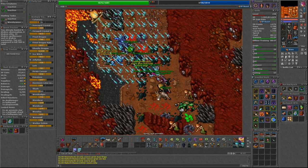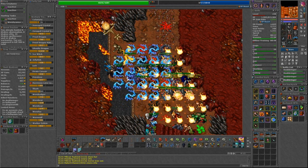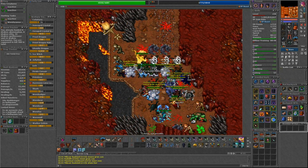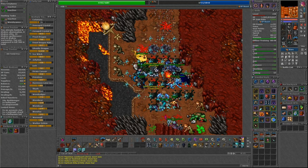The Duskbringer has 3550 health and can melee for around 350 damage. Hopefully this video can help you complete all these entries and get you your 460 Charm Points. If you have any questions, let me know in the comments below. Happy hunting!